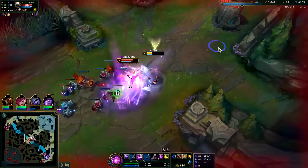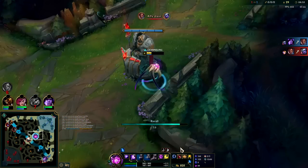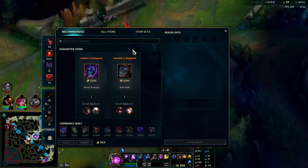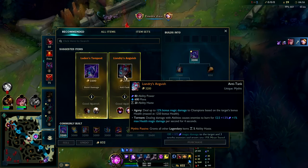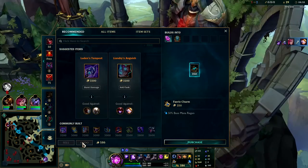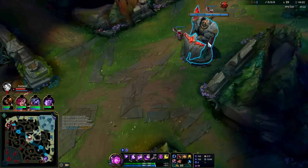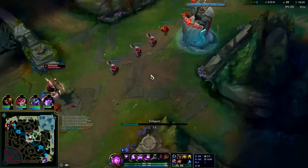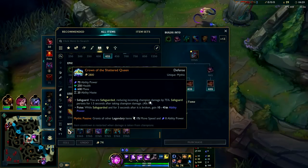We took a lot of damage so we need to reset. On your first back you're usually looking for a Dark Seal and an Amp Tome. First item rush is extremely situational — you can go any AP mythic on Vel'Koz and get great results. It just depends on what you need. If you're up against a burst assassin like Zed, pretty much always go Crown and Shattered Queen for survivability.